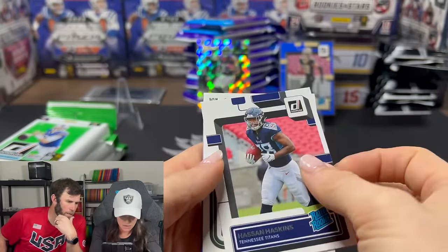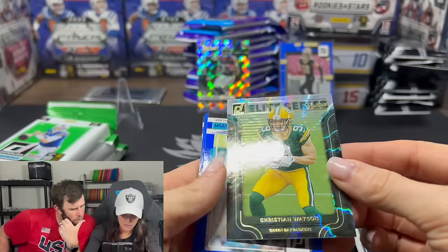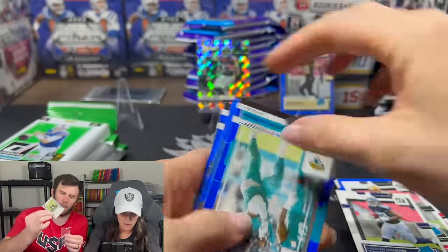Hassan Reddick. Ooh, Elite Rookies — another one. Elite Series. Christian Watson — I think that's a sleeve card. The Packers love that guy.